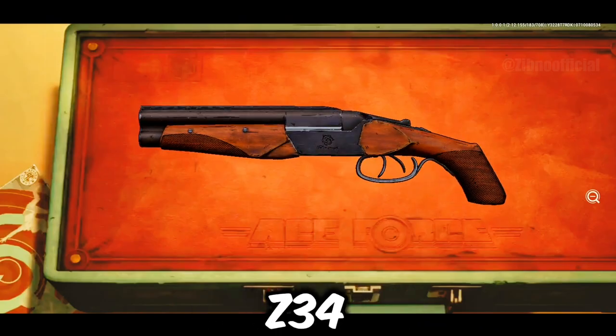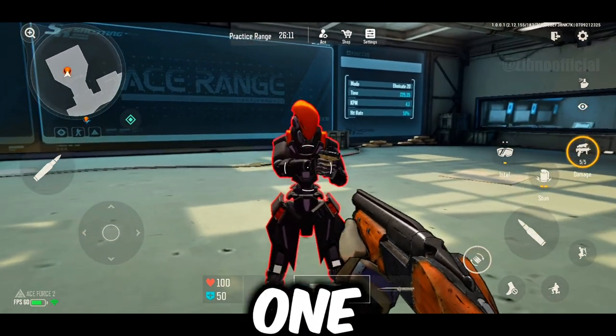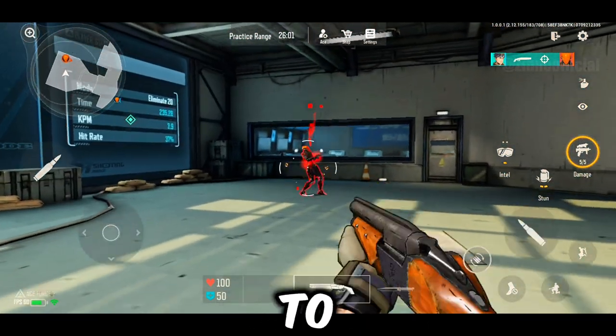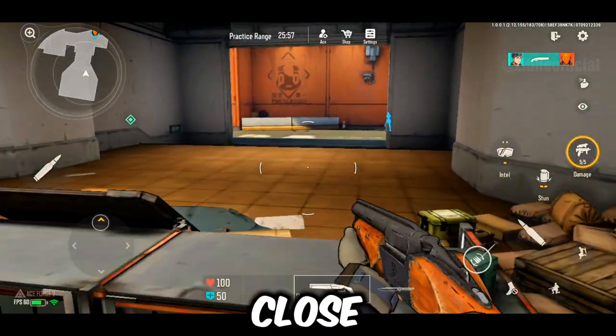Next, let's look at the TZ34. This is like a shotgun. If you are close to the enemy, one bullet will take them down. At medium range, it will take two shots. At longer ranges, you might need three to four shots or even five to six depending on the distance. It's best used in super close range combat.